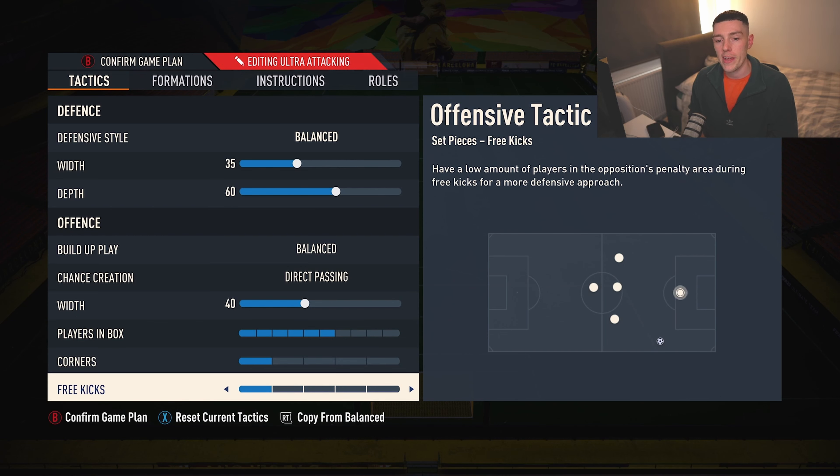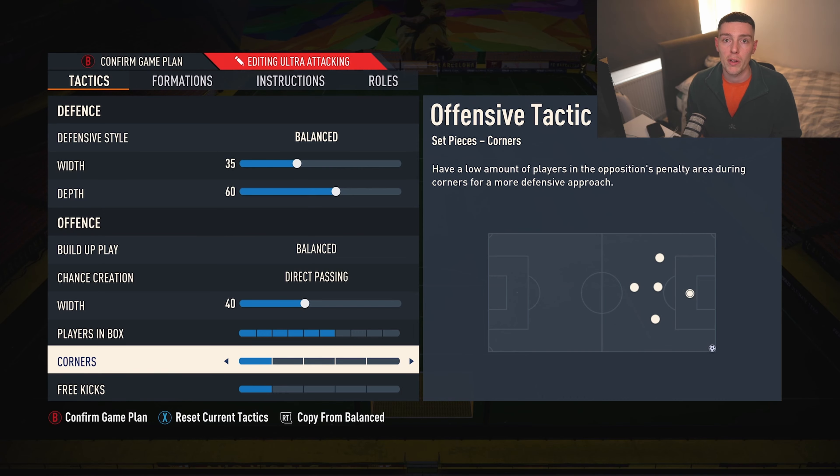Corners on 1, free kicks on 1 — just limiting how often we commit players forward. It's not really a formation that gets hurt too bad by the counterattack because of how many bodies you have behind the ball, but corners and free kicks are an area you will be vulnerable if you lose the ball.